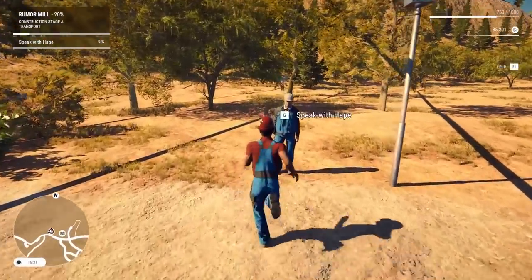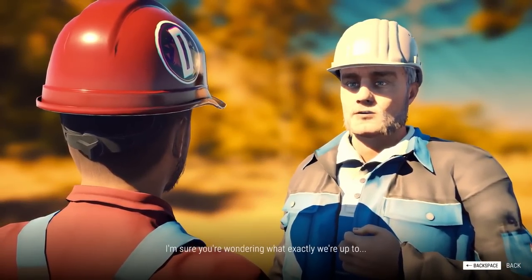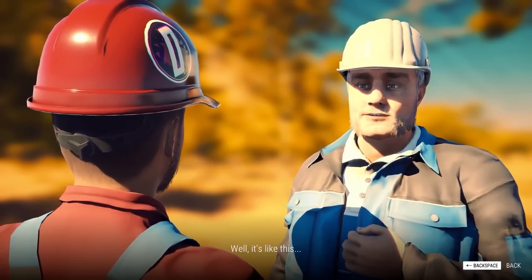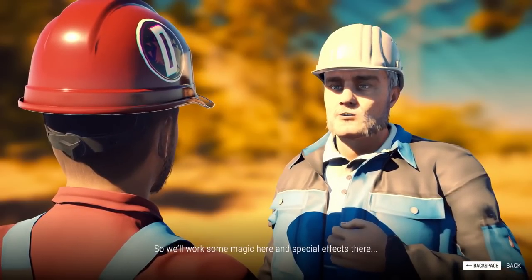Back at the motel, where we've done pretty much everything to this place. Park behind the motel - what kind of shady stuff are we doing now? As per usual, Hape's just standing somewhere, doing seemingly nothing, but he's always somewhere. Preparations are underway. I'm sure you're wondering what exactly we're up to. We need something spectacular to keep this town from going completely under.